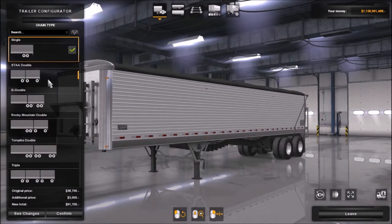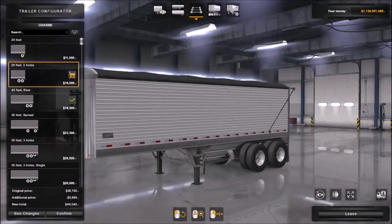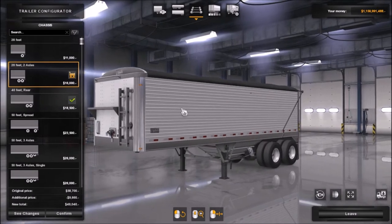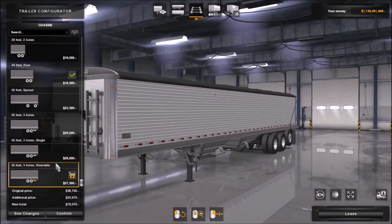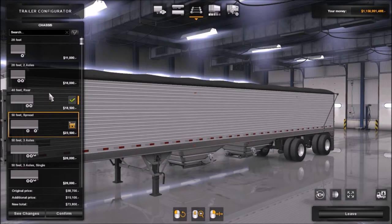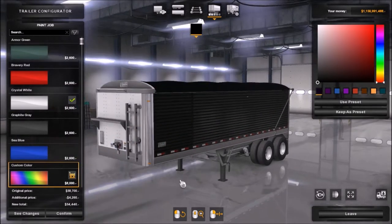It looks like you can't have a belt-driven smaller one, which is disappointing. So we've got 28 feet with two axles — a tandem axle 28-foot trailer, that's something you don't see often. Then 40 feet which is the standard, and then 50 feet — that's the big one. Interesting: you can't get a 50-foot with a standard axle configuration. I guess that makes sense. I'm going to get the little tiny one because I think it's cute. I like small trailers with two axles.